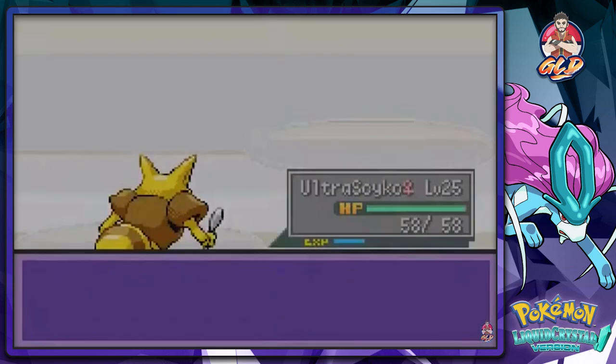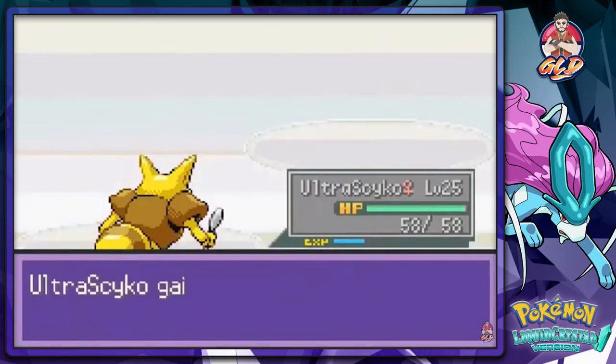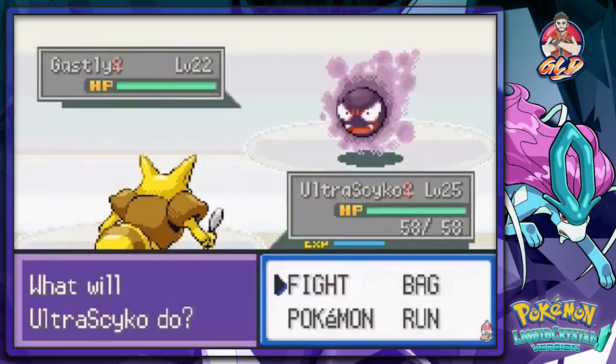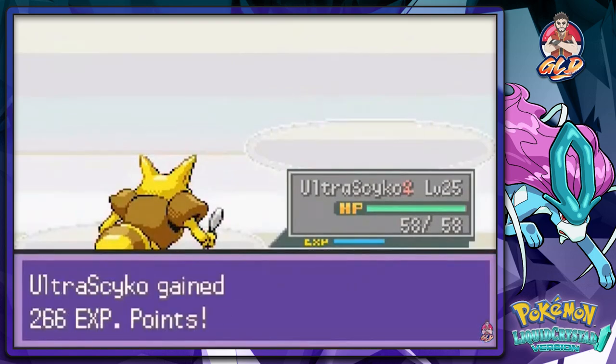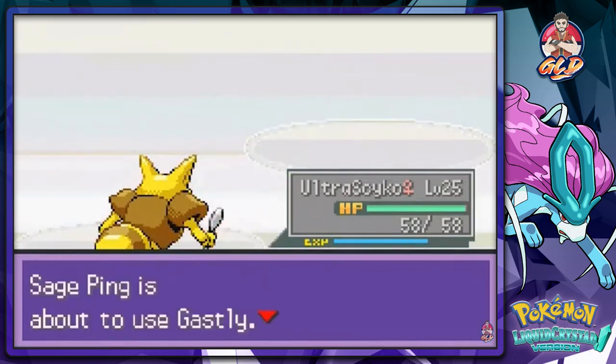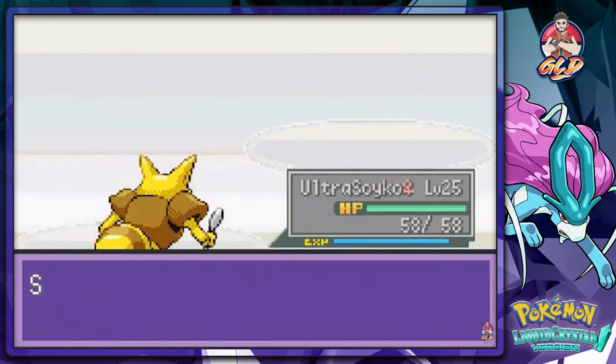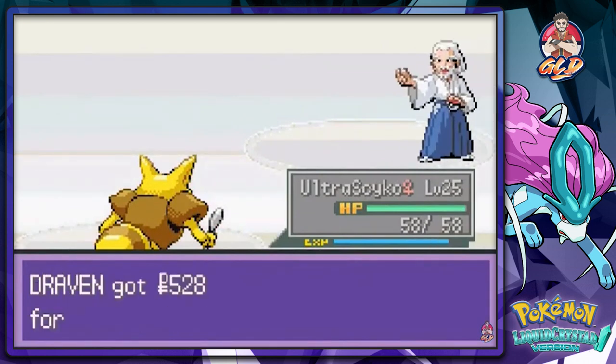I'm going to use the speed button to defeat this trainer quickly since he's not that important. All these guys are going to have Gastlys and Haunters, and I guess Morty is going to have a Gengar. Remember those two Pokémon are both ghost and poison type.